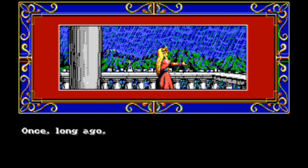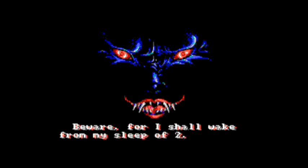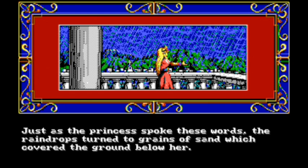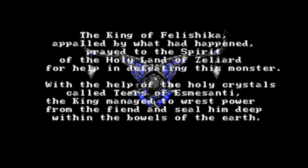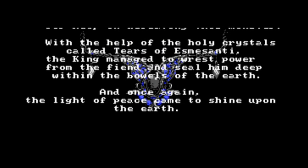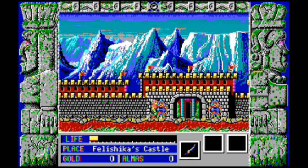The gist is that the kingdom of Zeliard has been taken over by the demon overlord Jashin, apparently as some kind of revenge plot. He rains sand down on the kingdom, turning it into a desert, and then turns Princess Felicia into stone. You are Duke Garland, who has been sent by the spirits to save the kingdom by collecting the nine tiers of Esmasanti and killing everything that moves, including Jashin. Unlike many other games, you'll actually follow this plot all the way through, gathering bits of story along the way, which is pretty wild for a game from 1987.